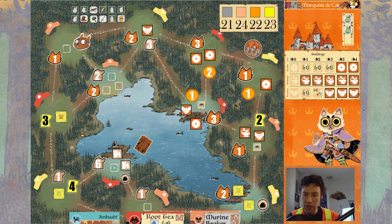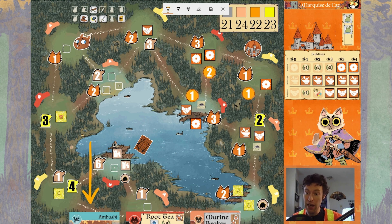After false-ordering that one mole out of this clearing, the idea for how to win starts to become a bit clearer. As we move into daylight, we've got three actions to work with, plus a bird card in hand, so we'll need to decide what to do with that. Pause the video here, figure it out, and I'll give you a couple of seconds.